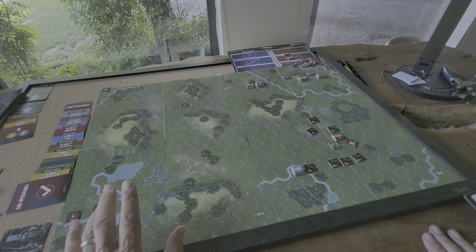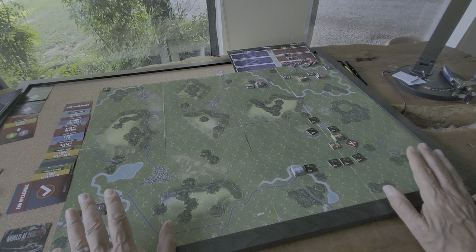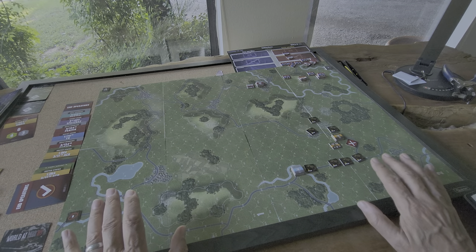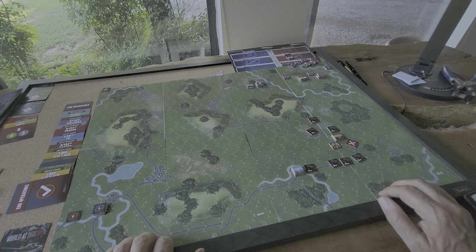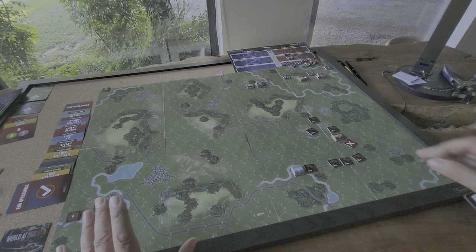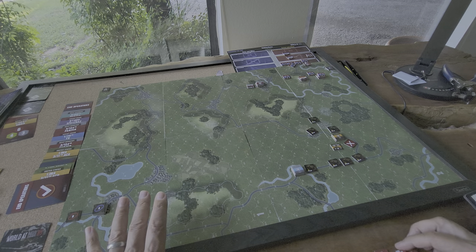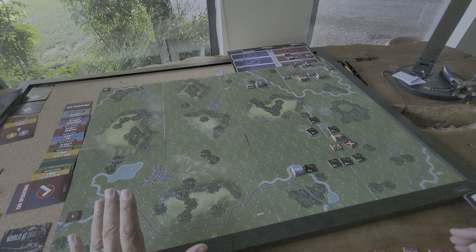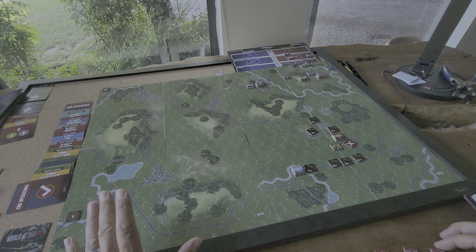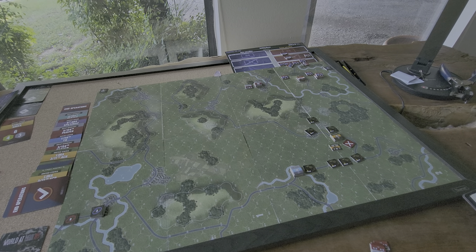It looked like the Leo 2s and the M1s were going to be outgunned by the T-80s, but I'd say the T-80 and the Leo 2 are probably relatively equivalent. The T-62s are probably equivalent to the M1s. The M1s have a range of 11 and use four dice to hit on a five or six, whereas the T-62 has range 11, three dice on a five or better to hit, though it does have a different ammo type. The orange number just indicates moving-fire capable.